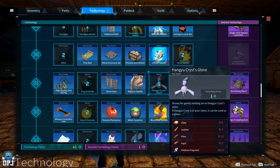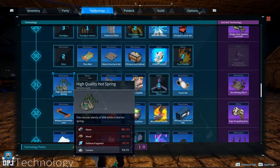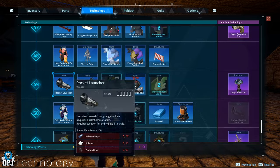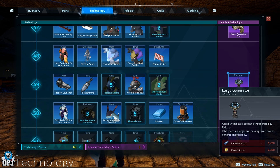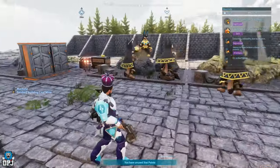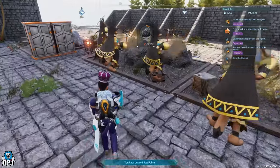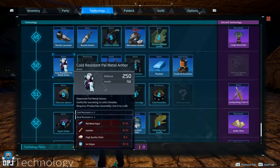In the ancient technology tab, there are a few new additions: luck-picking tools that can be used on chests that normally require keys, a large generator — a facility that stores electricity generated by Ray pals with improved power generation efficiency — a sulfur mining spot, and a coal mining spot, both of which I've built in my base.